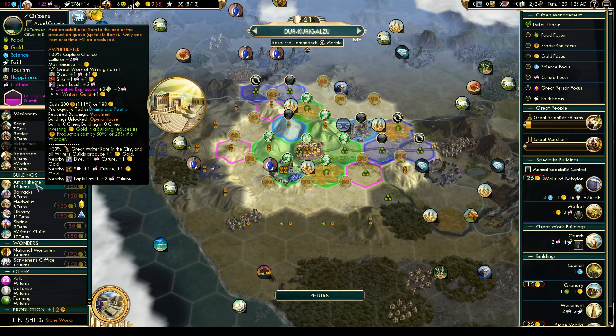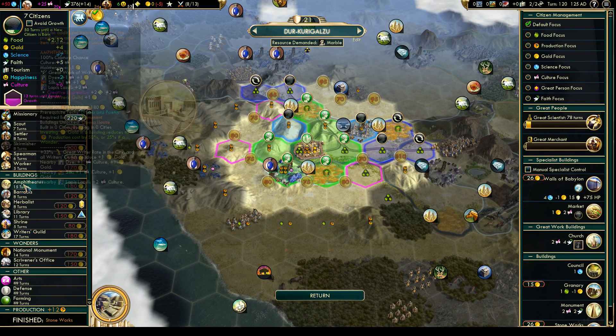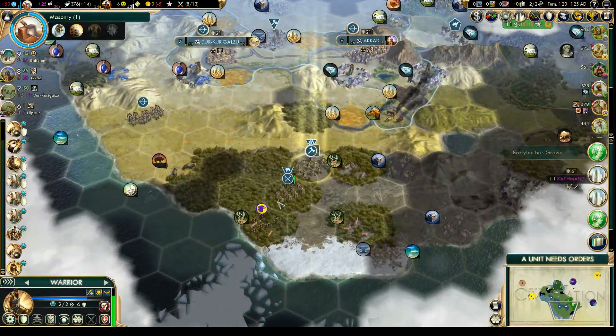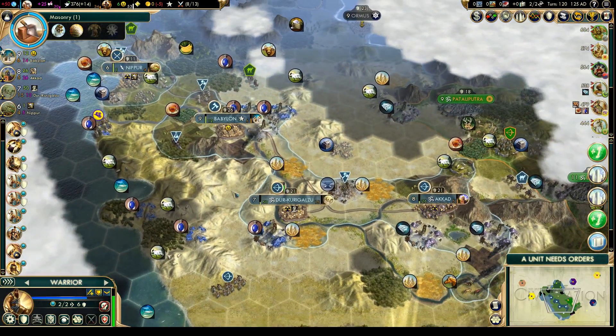An amphitheater will, once we have the Writer's Guilds up, produce one gold for all amphitheaters. We have Lapis nearby, so that'll be good for culture. Let's go for an amphitheater. We should get a few more Writer's Guilds — I think that will be revenue neutral.